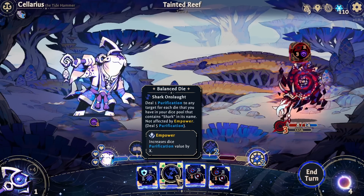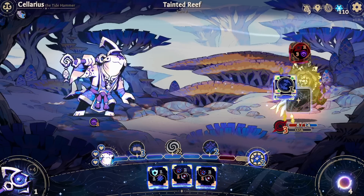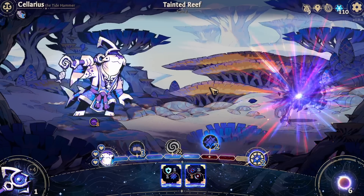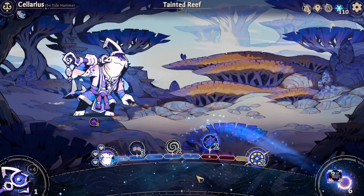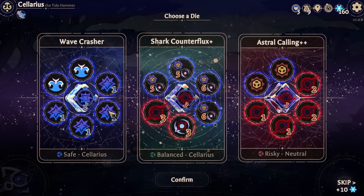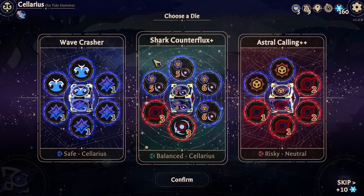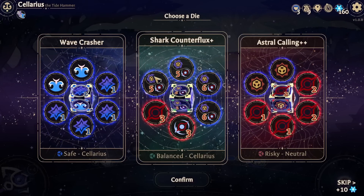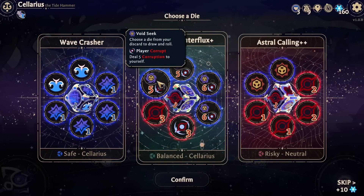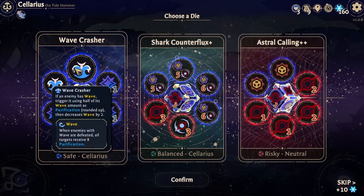We also have this: Shark Onslaught does one purification damage for each Shark in my pool. Any die that has Shark in the name does more. This is spooky - Shark Counter Flux: five corruption to yourself, choose a die from your discard to draw and roll. That's interesting.